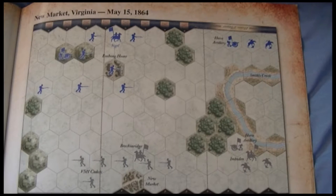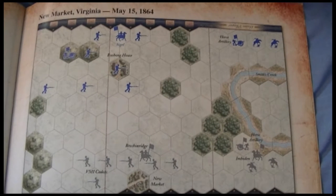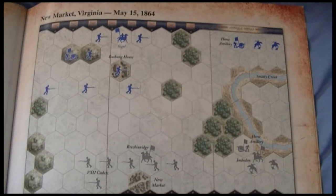Welcome to today's game, everybody. Today we are doing Battle Cry, the Civil War tactics board game. The battle for today is New Market. The real battle happened in May of 1864, where the Confederates pushed the Federals out of New Market.